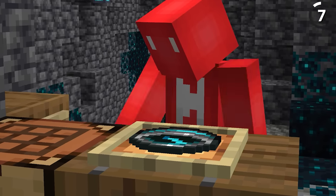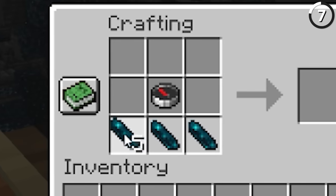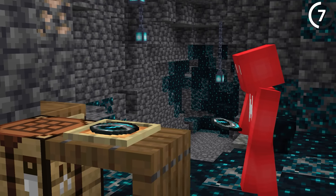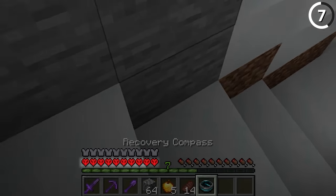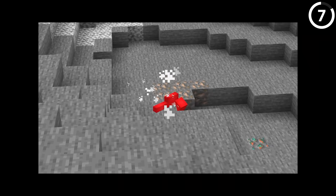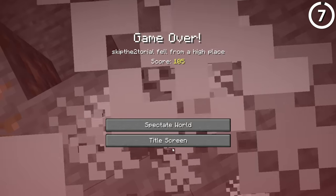With the 1.19 update we got the new recovery compass item. And if you're able to track down the echo shards necessary to make one of these, it seems like a pretty useful item to have — unless you're in hardcore mode. It's obvious that if you die there, there's no need to get pointed back to your last death, since at that point the world's deleted and you could just move on.